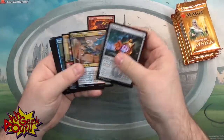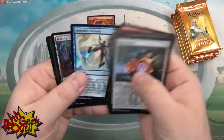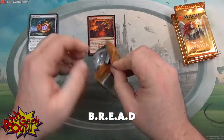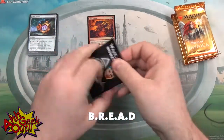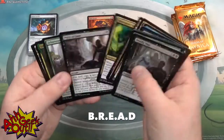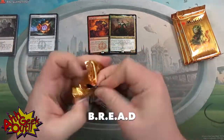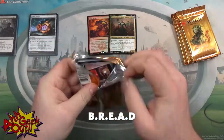As you're going through your booster packs, the thing you want to bear in mind is the acronym BREAD — B-R-E-A-D. This stands for Bombs, Removal, Evasion, Abilities or Aggression, and Dregs or Dirt, and they're in the level of importance from B down to D.